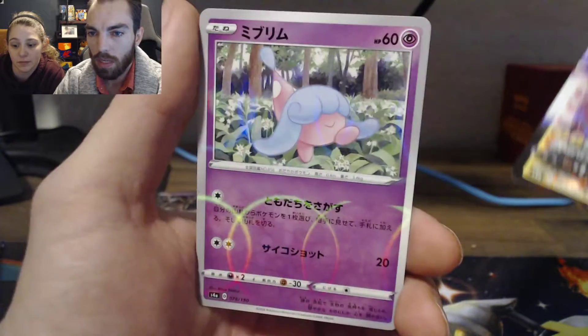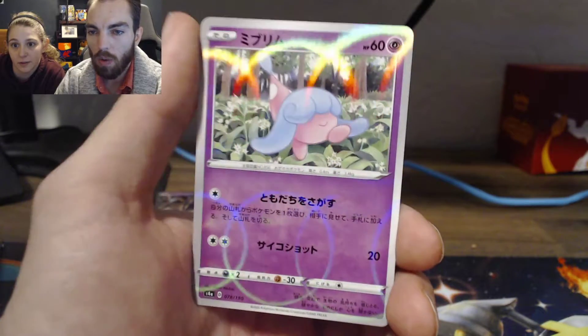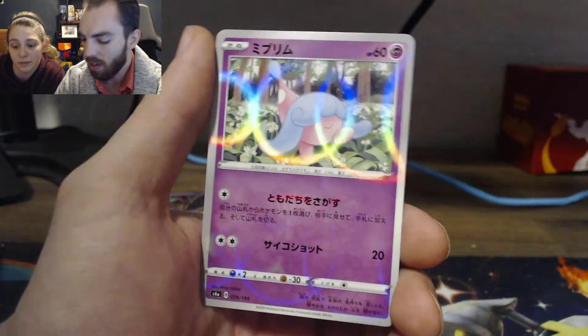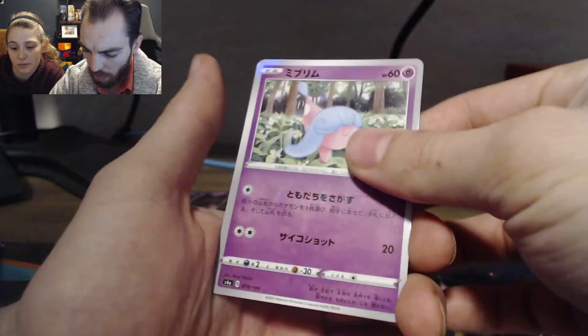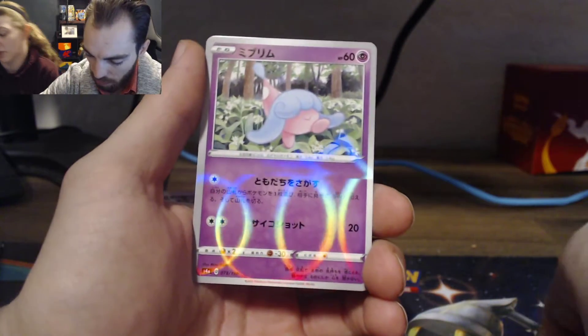And look at the Reverse Holos — the foil is literally all over them. I don't know if they're technically Reverse Holos, but look how beautiful that is. Our American cards do not get that kind of treatment. Still a cool card though.